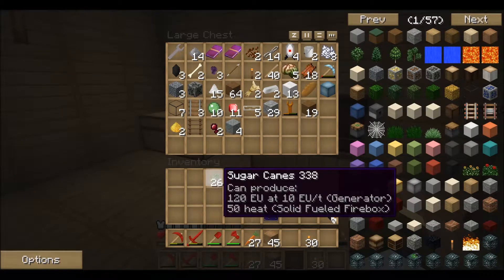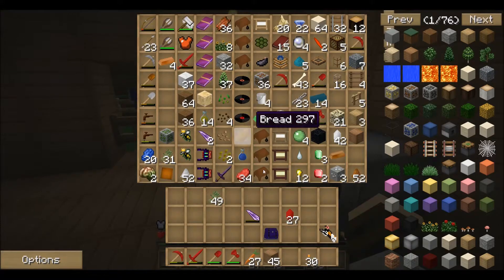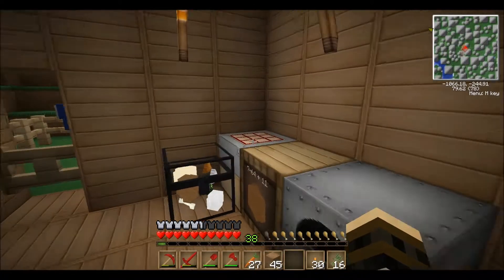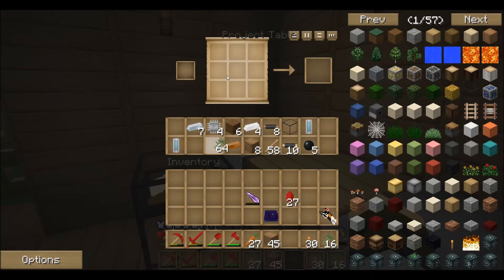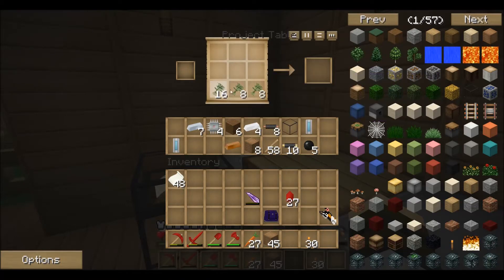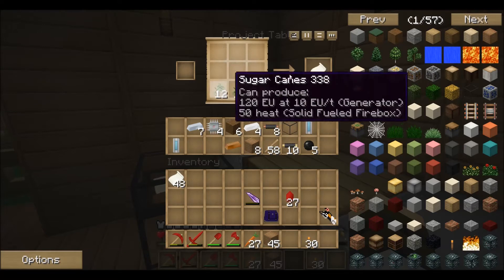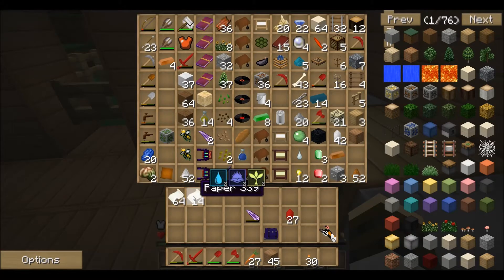How much sugar cane do we got — another stack. Any in here? Yes. Put this away. We don't have exactly 64. It was 16 over here. That's not how you make paper. We got like a stack of 14.